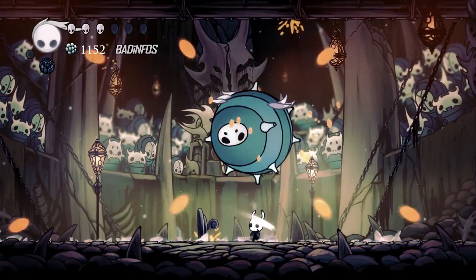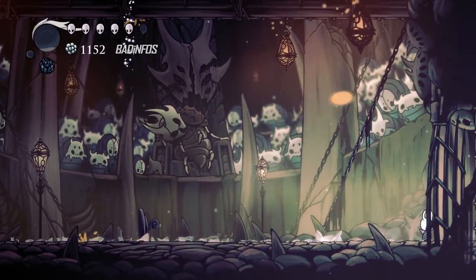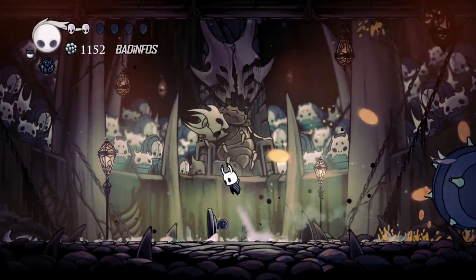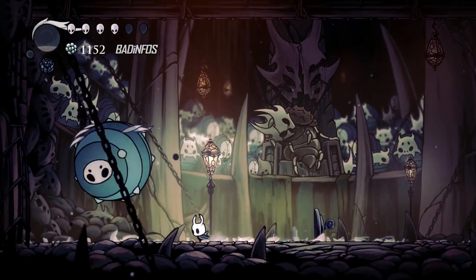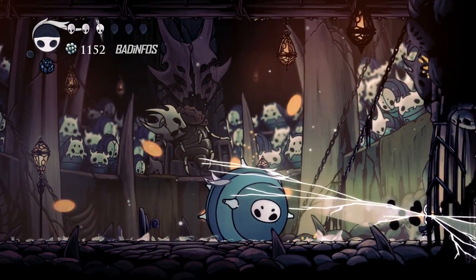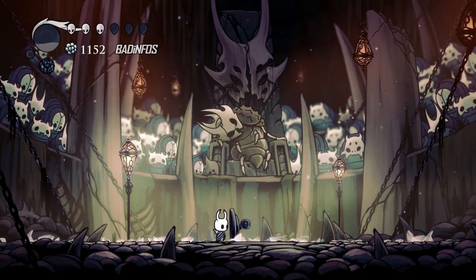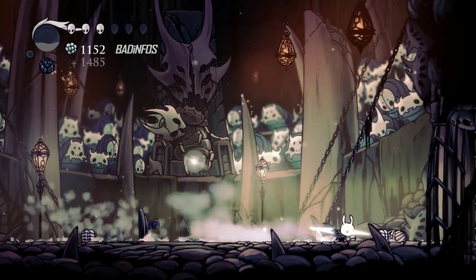The first time I saw this boss I didn't do that, so he's transformed and a lot more difficult now. If you want to heal, go to the side and try to heal. He takes a lot of hits, so bring both of these guys to one, two, or three hit points first. Do not rush this guy — he fires a lot, so wait for the perfect opportunity and then shoot him. And there we go — the Trial of the Conqueror has been completed. You get 1800 Geo and also some Pale Ore which you can use to upgrade your nail.